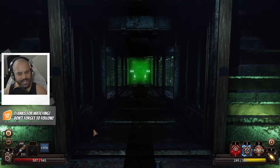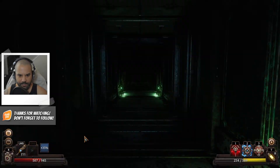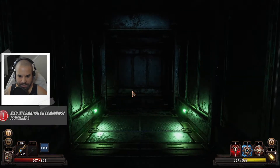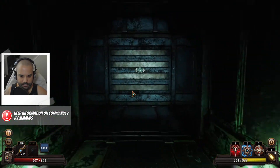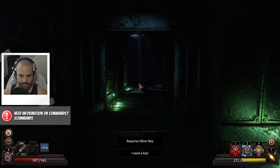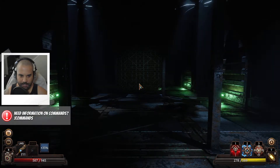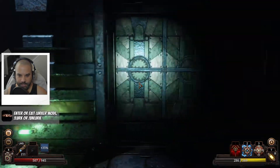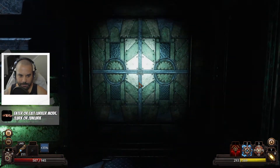It's looking a little poisonous in there — my gut says no, do not go in there. I need a key — silver key. The switcher probably would have helped in the previous fight, but we live to fight another day.